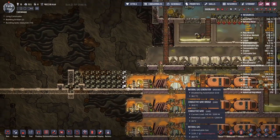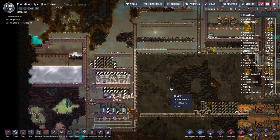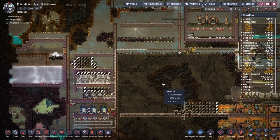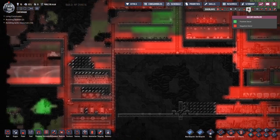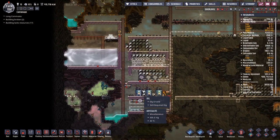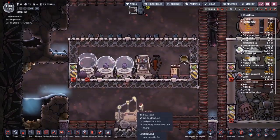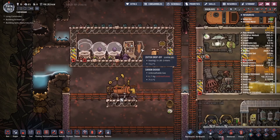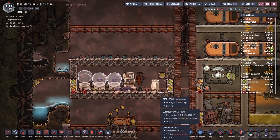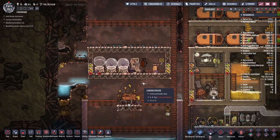I'll just chuck in a liquid lock there just because I want to keep the natural gas on that side, and then they can dig through the rest. It's going to be a bit of a sink for morale, this area, but once we get it set up as long as it works I think it should work well enough. How are these guys going? We're producing quite a few of them now — we've got three adults and two more eggs in there. They're all pretty happy.